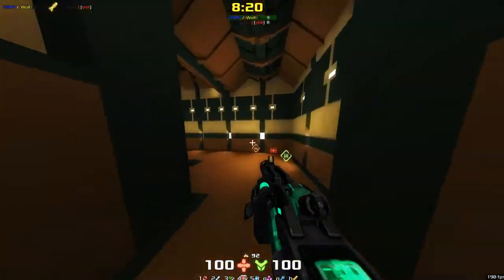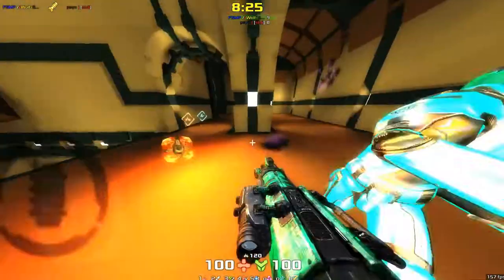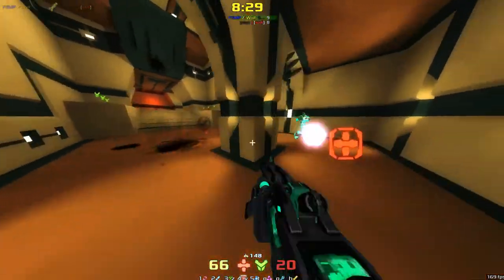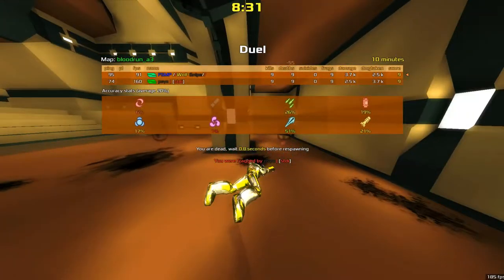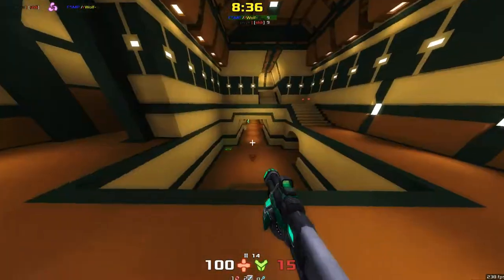An absolutely beautiful trap there — launching himself up to the top, finding where STDI is going to come out. STDI pushes back and Wolf Snipe goes down, tying it back up. STDI now with nine frags, Wolf Snipe with nine frags.